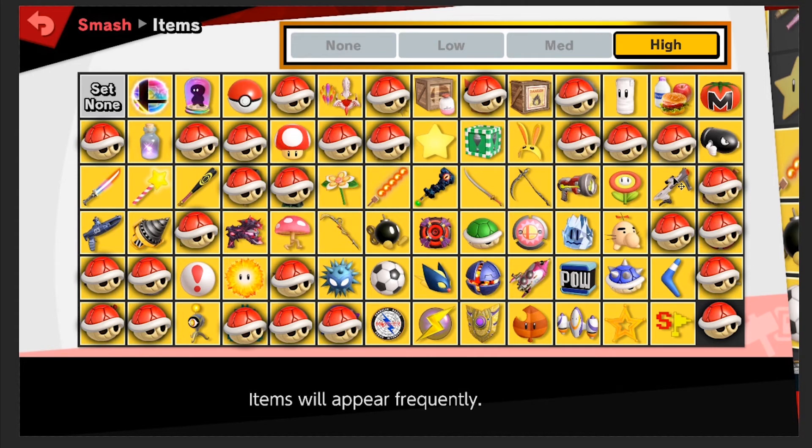Super scope — I like the super scope. They nerfed it in this one, so it's not as crazy as it used to be. I kind of like it — I think we'll stick with it. Fire Flower is a classic. Definitely something that's not too crazy or bonkers.